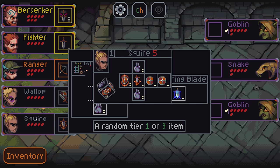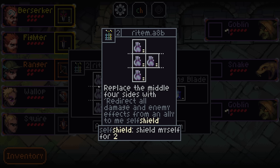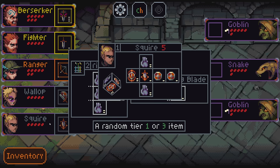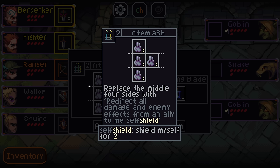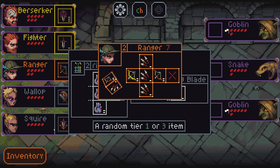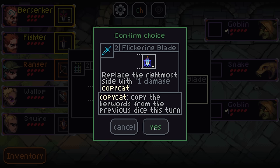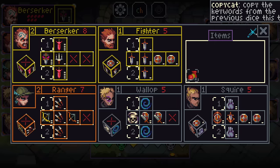Replace the middle four sides with redirect all damage and enemy effects from an ally to me, self-shield. That's a pretty silly generated item. Is there a world where we want that? It's consistency — it beats the hell out of this stuff, but it does also get rid of our focus side. The middle four sides... so it's not even this side, it's these. That does make me want it less, actually. I'm going to take the flickering blade — replace the right side with a one damage copycat, because it's just genuinely good. Simple as that.